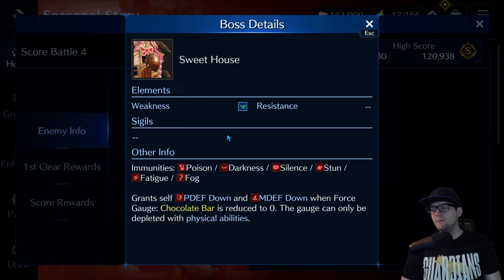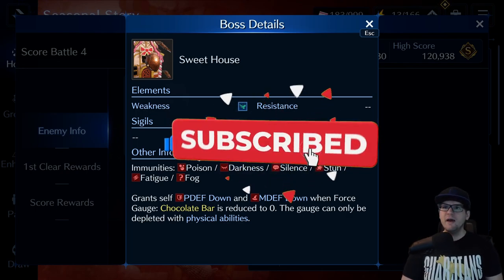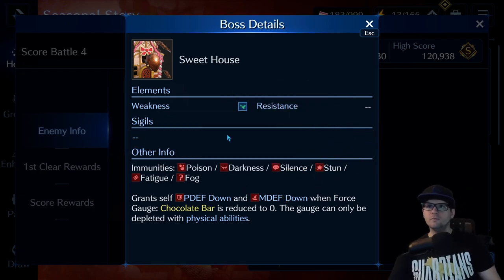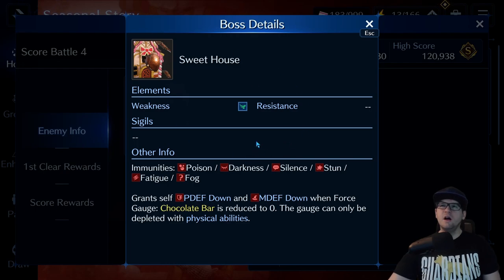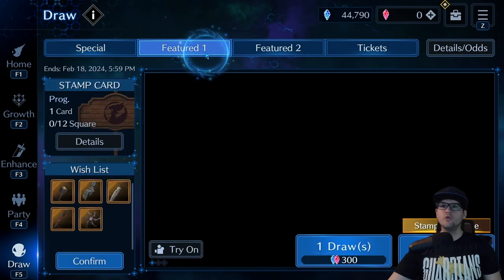It's gonna get a little harder and there's gonna be more rewards. If you're not pulling on the UV banner right now or you're not very strong, I'm gonna go over some weapons I would recommend either bringing with you or putting on characters as substitute weapons. For the Sweet House, the main thing you want to bring is physical attackers and characters with wind abilities — like Arrow or Aurora Blow specifically. You really don't want to bring magic to this; you want that chocolate bar down as fast as possible.